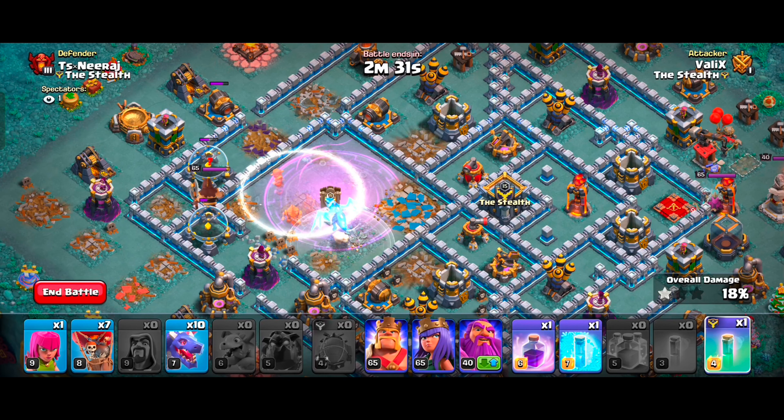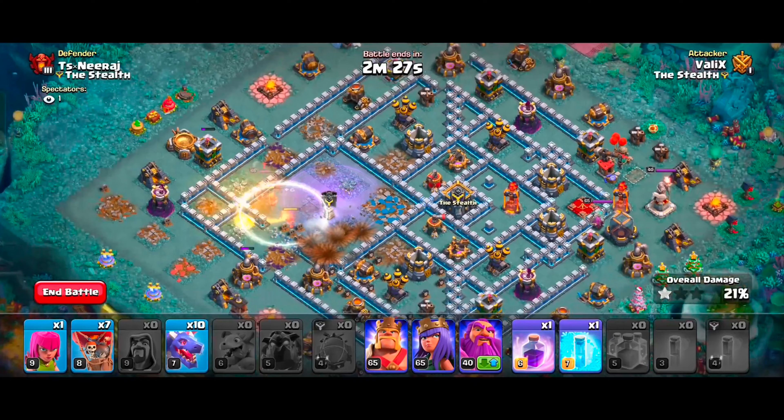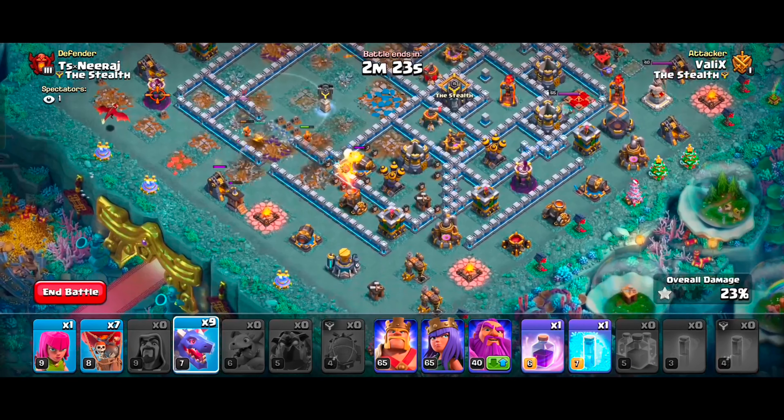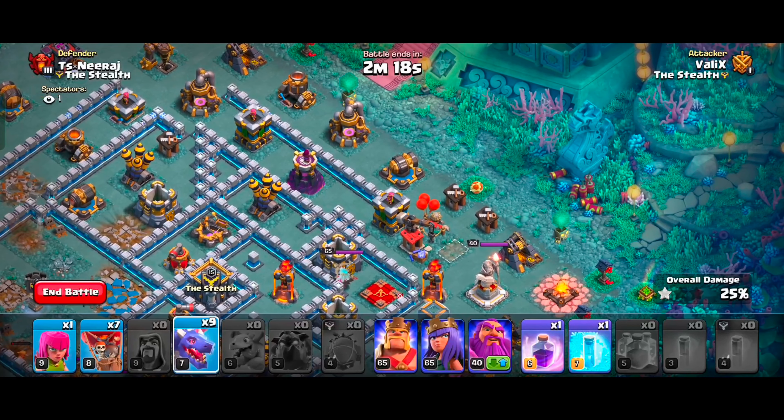First, an Invisibility Spell to let the wizards come out, then Clone, Rage, and Invisibility Spells every 4 seconds to keep them alive. Our Super Wizards did a really good job here and destroyed all the key defenses of the enemy base. This strategy is awesome.